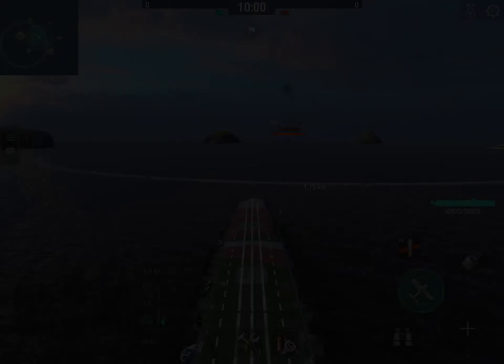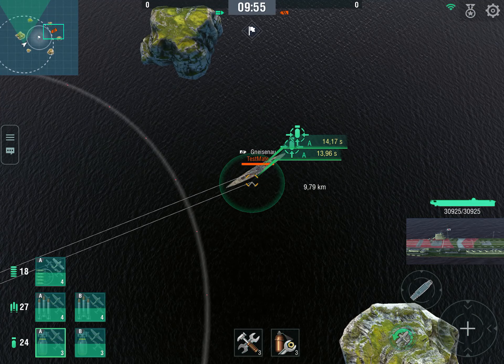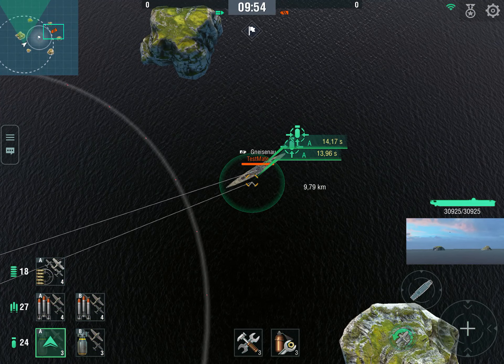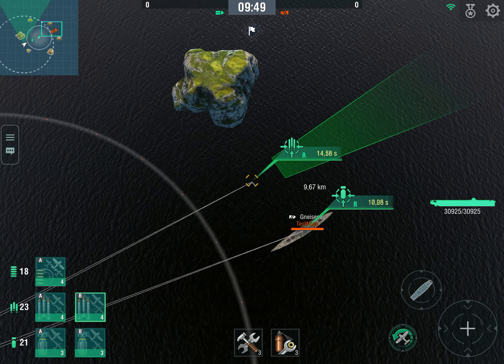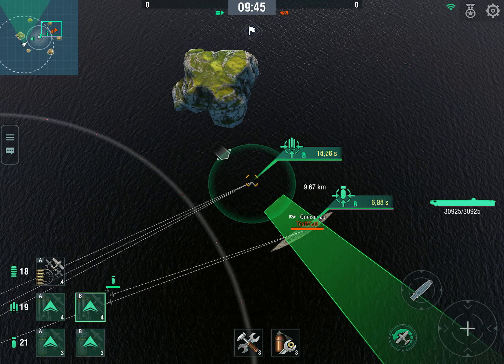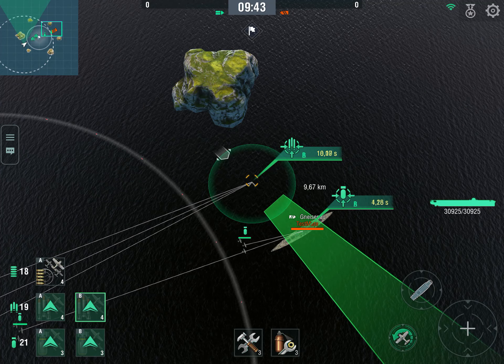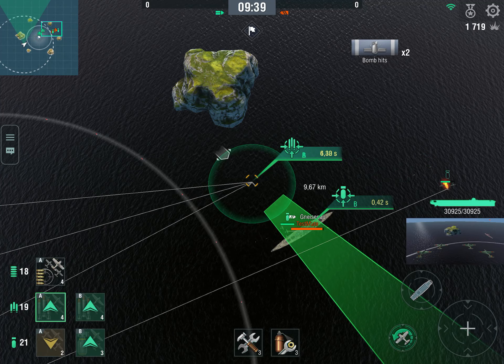Let's go to the training room. We're in a training room against a Gneisenau — a target we can reliably hit with our planes because it does not have a lot of AA power. What we're going to do is send our dive bombers first, torpedo bombers second, and try to set him on fire and flood him to make him use his damage control kit so that by the next run we can fire and flood him again. And immediately we notice one thing.